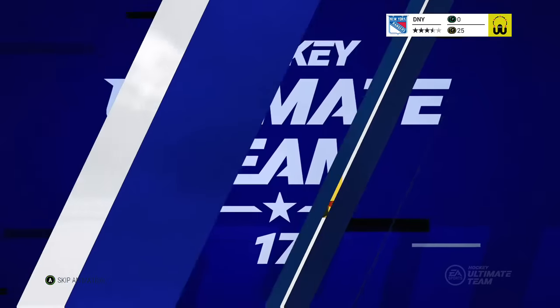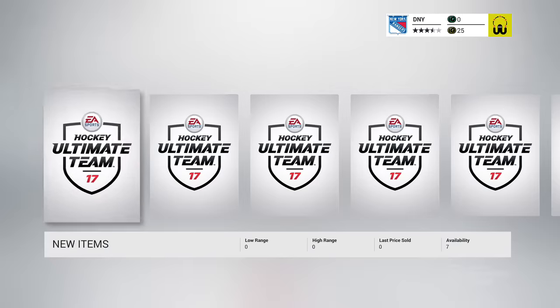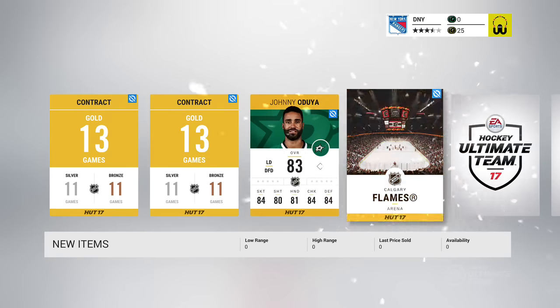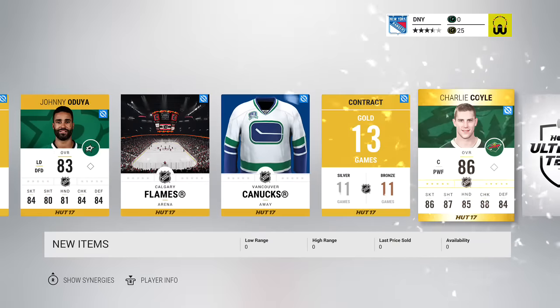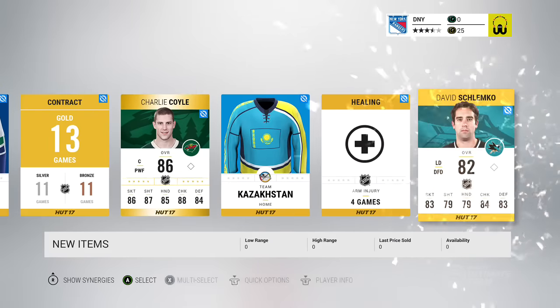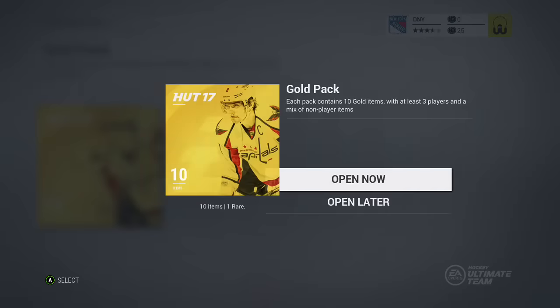We're down to our last two packs — come on EA, give me something. Opening up — availability seven, contract, contract, Johnny Oduja, Flames Arena. Charlie Coyle, 86 overall — not bad — Kazakhstan Jersey and Shlemko. Down to our last returning user bonus pack.